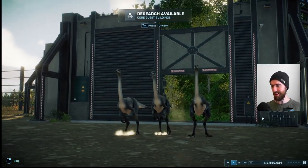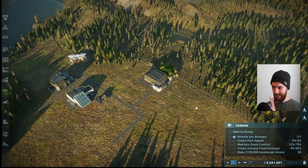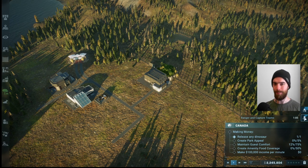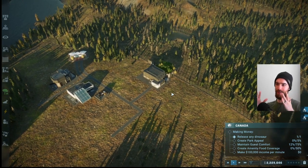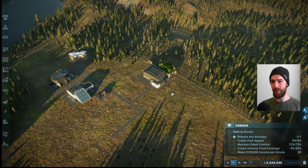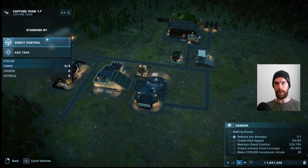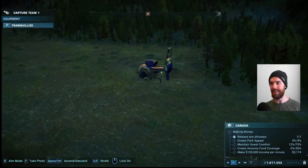We can open the park — though not a moment too soon; we're already down to only two and a half million out of our starter four million. Two really key foundational pieces of research are going on right now: the core guest buildings, to be able to build bathrooms and hotels, and getting ranger teams. We actually have to have dinosaurs in the park before we are able to research ranger teams to take care of them. Response facility going up, and it's time to catch ourselves a Brachiosaurus — we need a money maker.